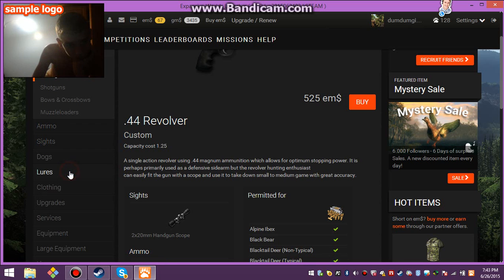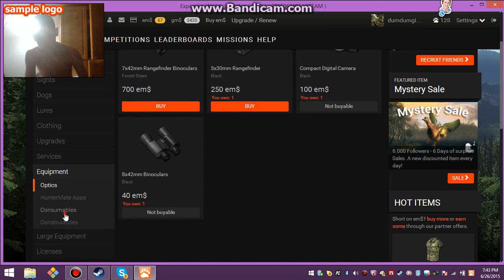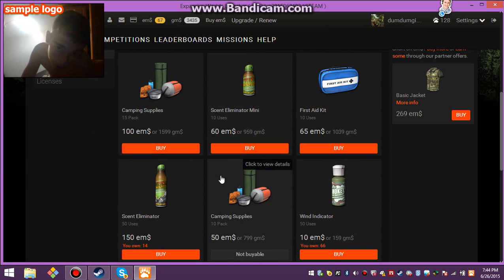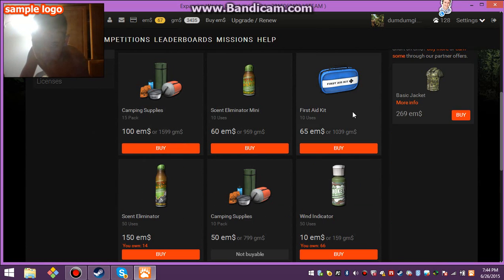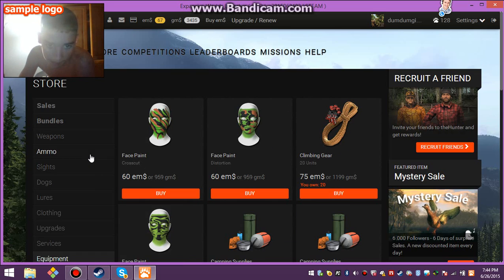Stuff that you will need: you'll need synth spray, which is under services, equipment, concealables. You can buy 10K for 60 EMs, or 959 GMs. Or you can buy a smaller amount and just not use it all. I hunt bear a lot so yeah, you'll need synth spray, med kits — I used all mine cause I got charged a lot. So yeah, you'll need synth spray, med kits, ammunition, and some good guns.